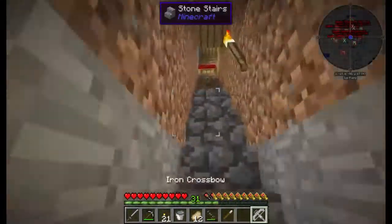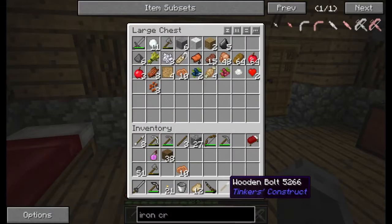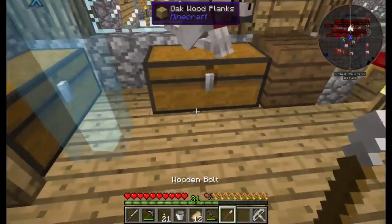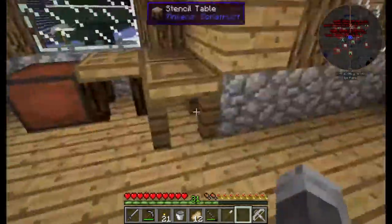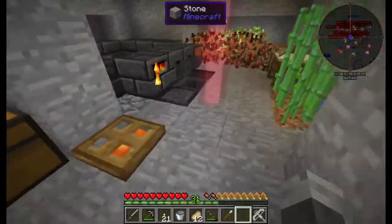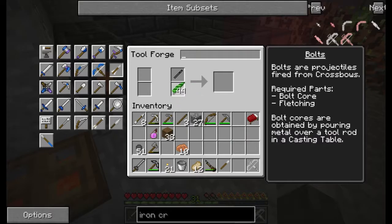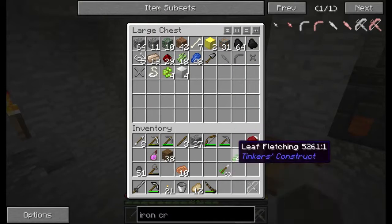It gives us a wooden bolt. Why does that give us — oh, I guess it is a stick. I need the fletchings, don't I? I put iron — that's iron. So now if I go into here to make the bolt, it gives you a lot. They are iron bolts. Okay, we're fine.